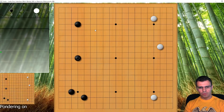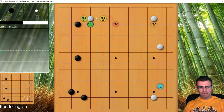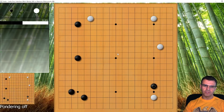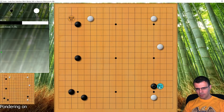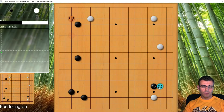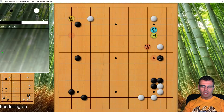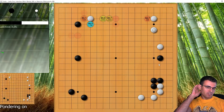I play here, which is very natural — I don't want all my stones trapped on one side of the board; let's start expanding. He takes the move down here. Looking at win percentages, it still looks good for white. You can see that the robot really wants me to attach and play out this joseki, which is a very common joseki.